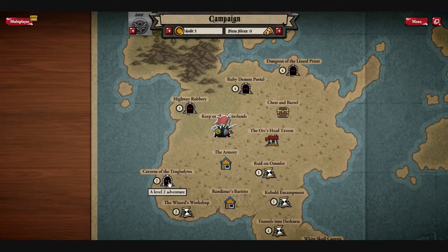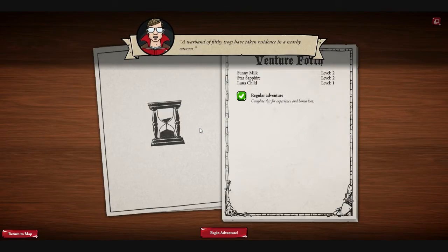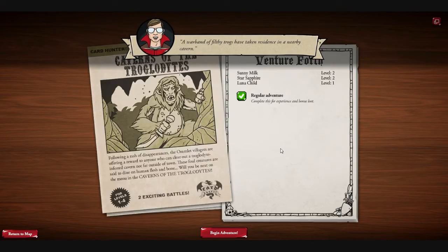Let's go ahead and head to the Caverns of the Troglodytes. A warband of filthy troggs have taken residence in a nearby cavern. Following a rash of disappearances, the village is offering a reward to anyone who can clear out a troglodyte-infested cavern not far outside of town. These foul creatures are said to dine on human flesh and bone. Will you be next on the menu in the Caverns of the Troglodytes?